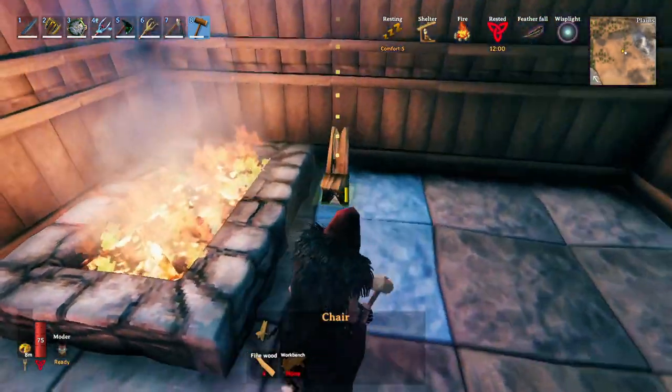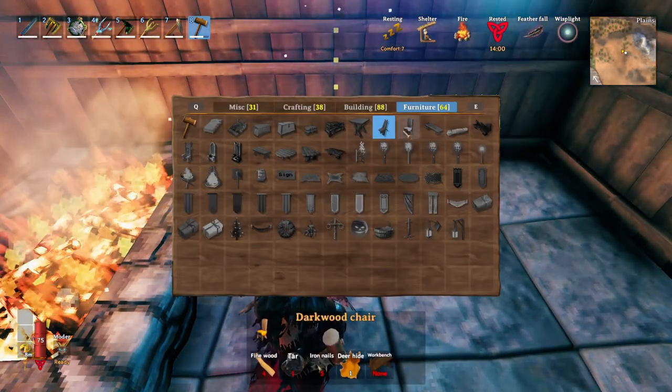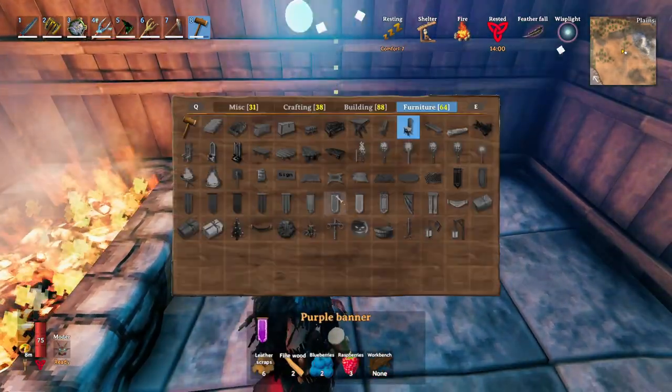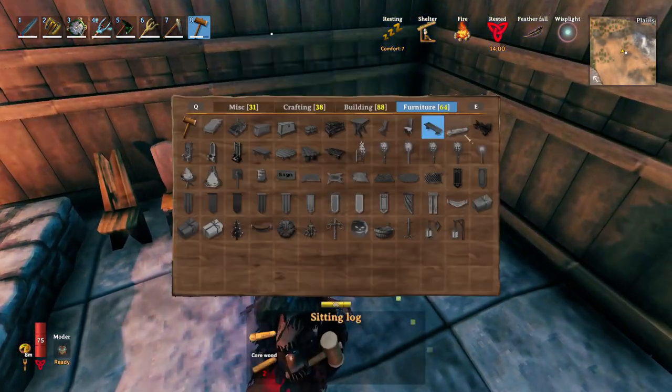Chairs are interesting as well. If we throw down a chair we're receiving plus two comfort. If we throw down an additional chair of the same quality, they're not stacking.